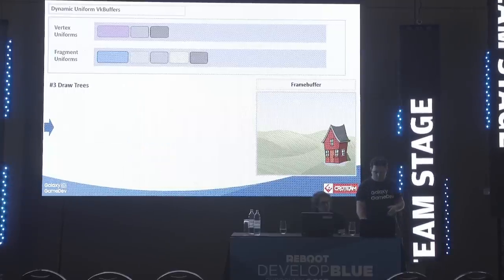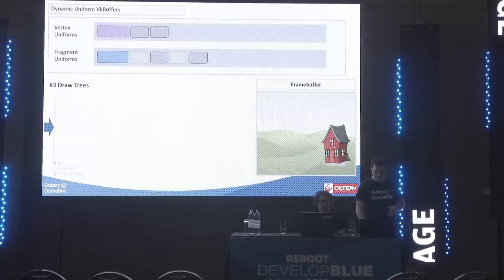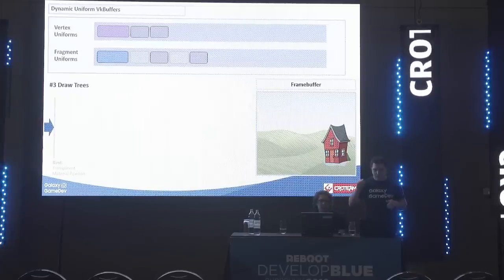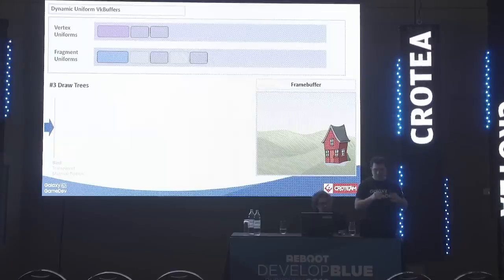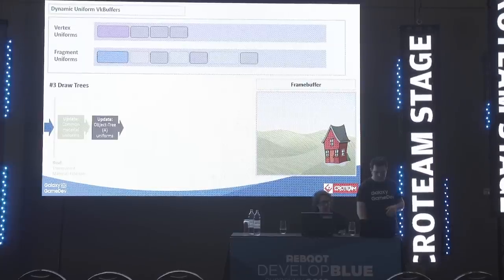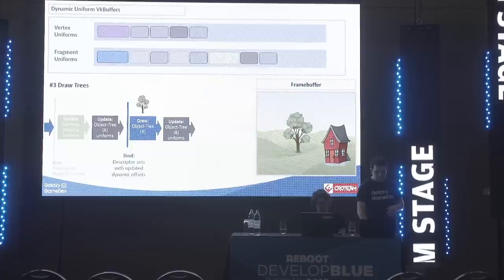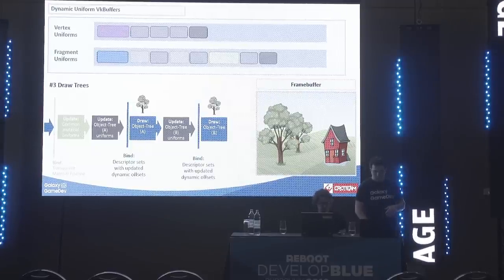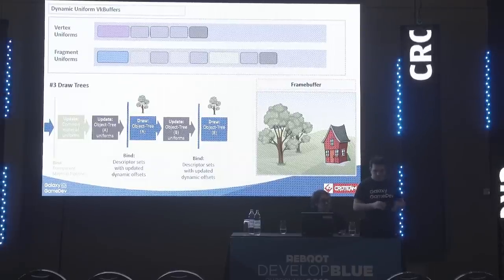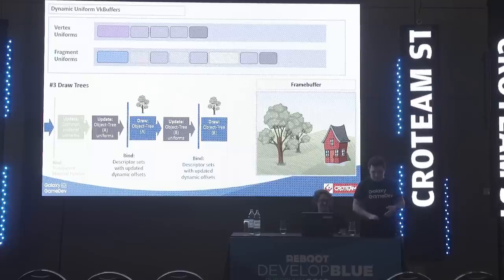Finally, we draw our trees. We now have to switch to a new pipeline because this is a transparent material pipeline for the leaves. Any descriptor sets previously bound with the previous VK pipeline that match remain bound; those that don't match the layout become unbound. In our case, we have to rebind most of our uniforms. We update the object, bind, draw the first tree, update uniforms again, rebind, and draw our second tree.